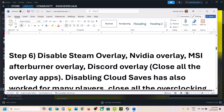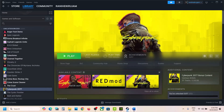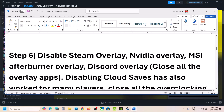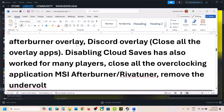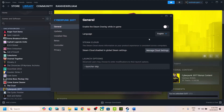The next step is to disable overlays: Steam overlay, Nvidia overlay, MSI Afterburner overlay, and Discord overlay. In Steam, go to Properties and turn off 'Enable the Steam overlay while in game.' If you're using Discord, turn off the overlay in Discord. If you're using Nvidia GeForce Experience, turn off the overlay there as well. You can also simply close all overlay applications and then check. Disabling cloud saves has also worked for many players — this is optional.